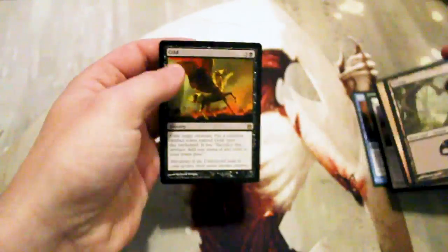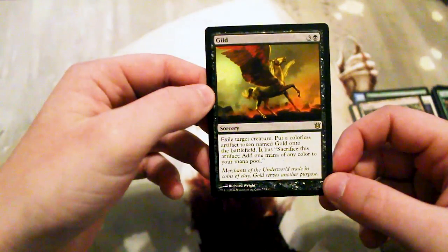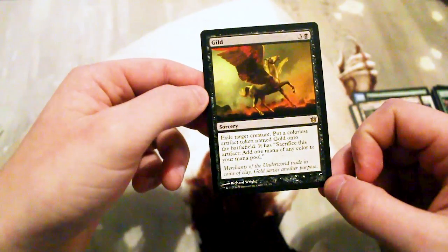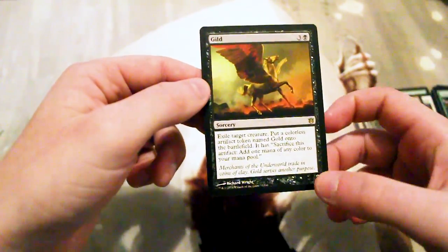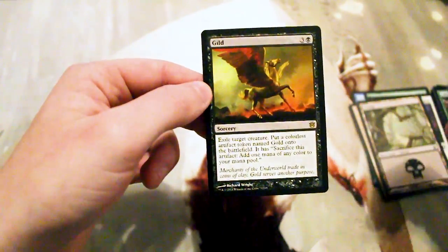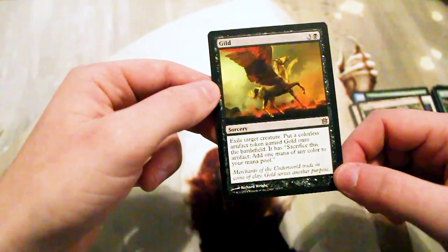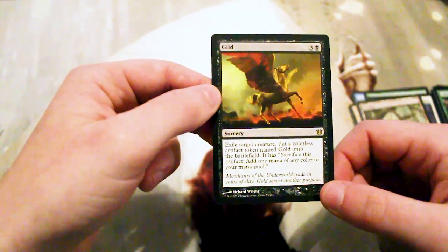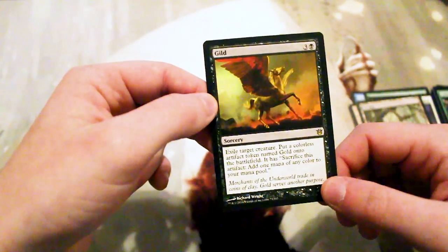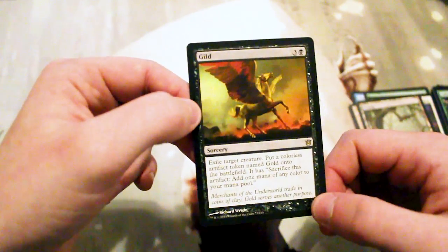Gild is an interesting card. It is a sorcery for three and a black — exile target creature, put a colorless artifact token named Gold onto the battlefield. It has: sacrifice this artifact, add one mana of any color to your mana pool. So it's basically unconditional creature removal in that it's exiling, which gets around indestructible and things like that — obviously not hexproof. You could also target your own creatures with this, which I thought was kind of interesting. At four mana it's a little bit high and I think there were better options in that block at the time, so I don't think it saw much play. But it is still an interesting card and the token art here is really fantastic.